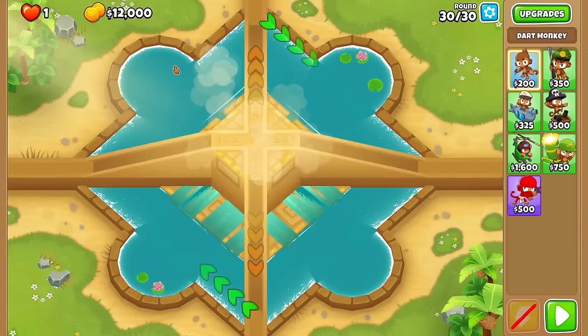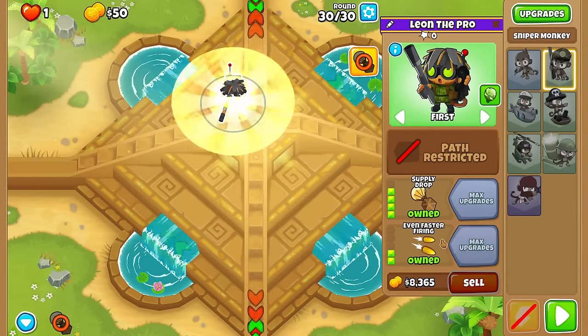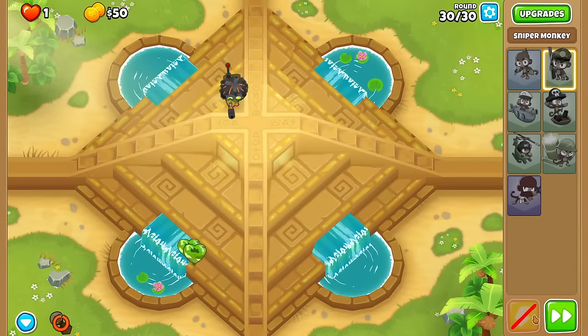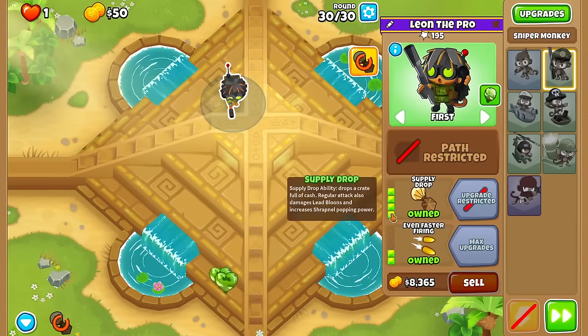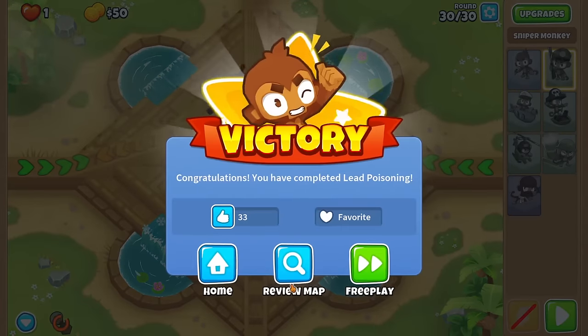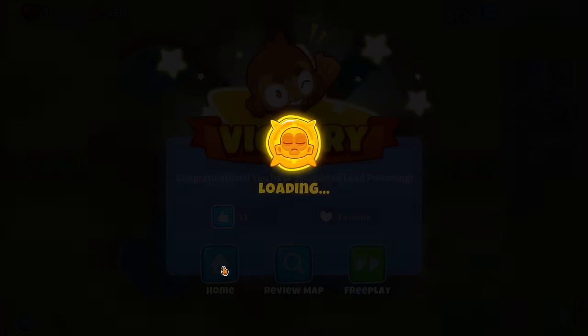I didn't try Sniper. Which Sniper hits Lead? This one, right? It's Supply Drop. Is that it? There's no micro? You just drop the time and you win? God damn it, I'm so dumb. GG. The last tower I didn't try yet is obviously the easiest. God damn it.